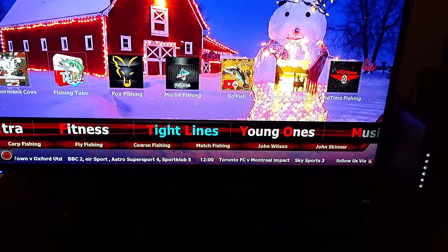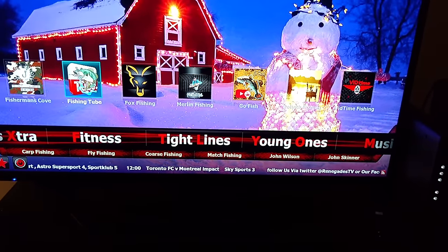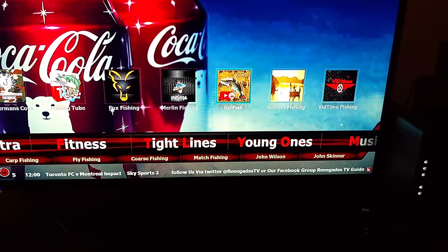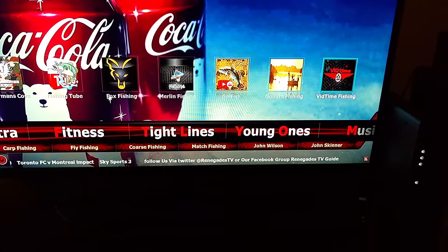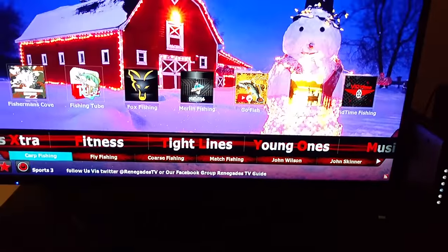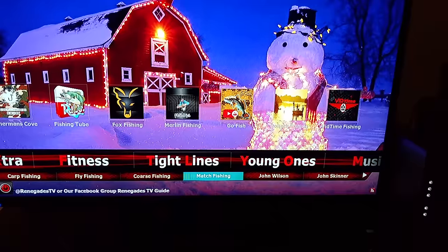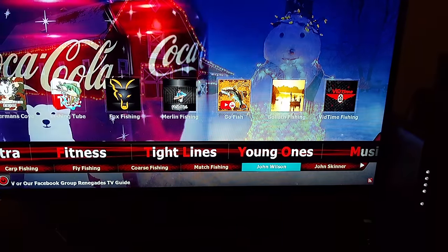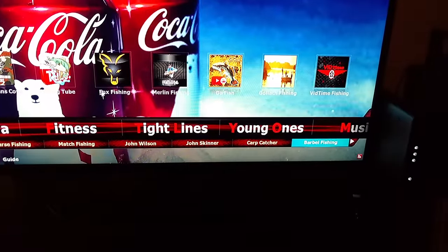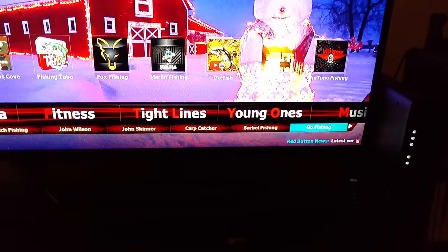A lot of fishing apps. You got Fishing Man, Fishing Tube. Keep scrolling over — Merlin, Go Fishing, Video Times, Fishing. Go down to the bottom, you got some more selections down there: Fly Fishing, Matching Fishing, John Wise. Keep going over — more and more. Crap Catcher. There's a lot of stuff inside of this fishing section.